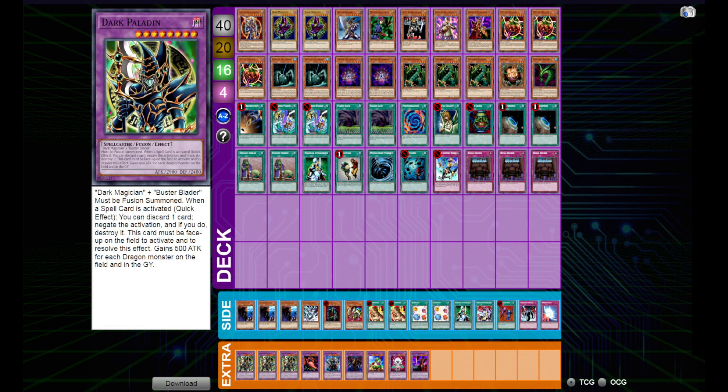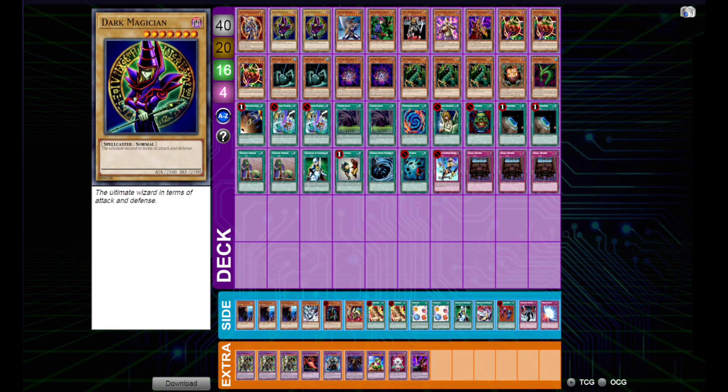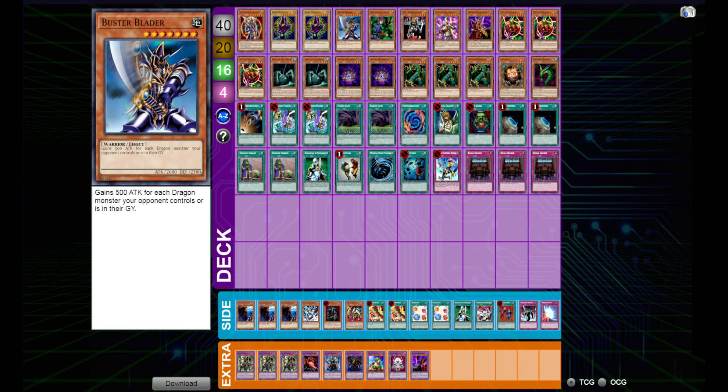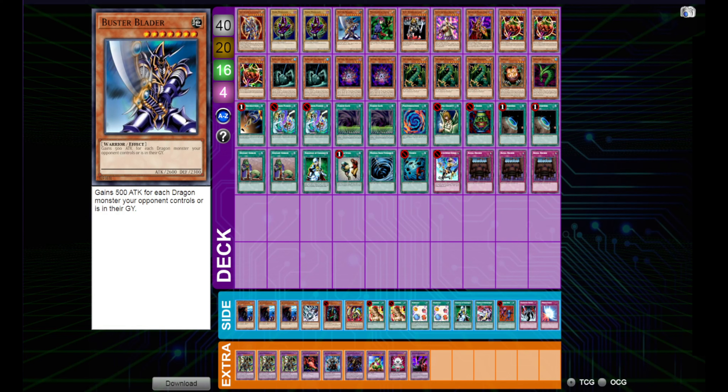Now I'm not sure if this is the most optimal build — there might be something better, but we will test that out down the line. Starting off, we got one copy of Black Luster Soldier, two Dark Magicians and one Buster Blader. I just kind of like that ratio. Maybe there's something better, maybe just dropping Buster Blader completely and relying on the Fusion Substitutes.